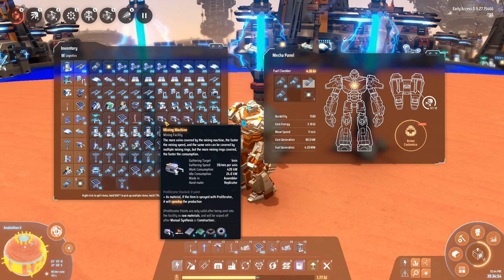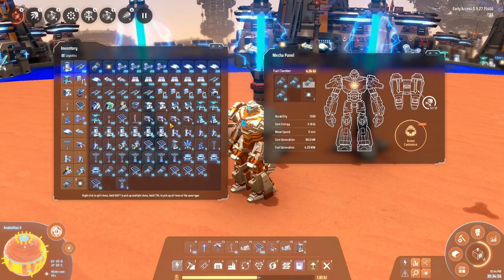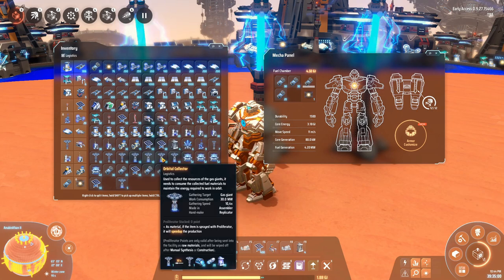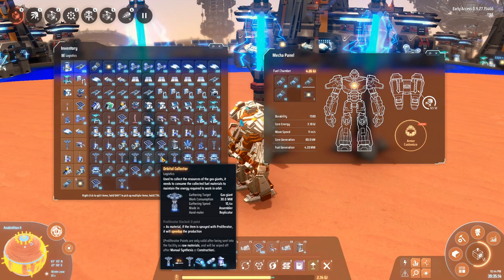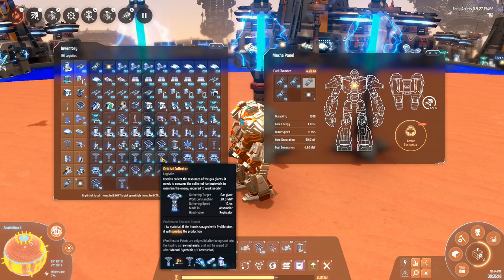So miner, ILS, some belts, sorters, etc. — you get the gist. We also are going to need some orbital collectors. The thing about these is that you want to bring, ideally, a multiple of 40 — because that's the exact number that fits on a single gas giant if you place them correctly. So that's just to make sure you go there once, set these up, and never have to visit that gas giant ever again. When you're on a gas giant, you should automatically find that you can only build these orbital collectors at the equator, so the game is kind of protecting you against yourself in case you don't know how this works. Just place them on one of the cross sections of the planet, and it's exactly two cross sections later where you can build the next one.